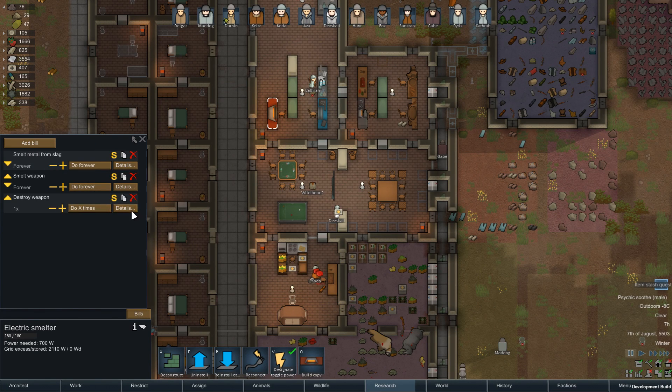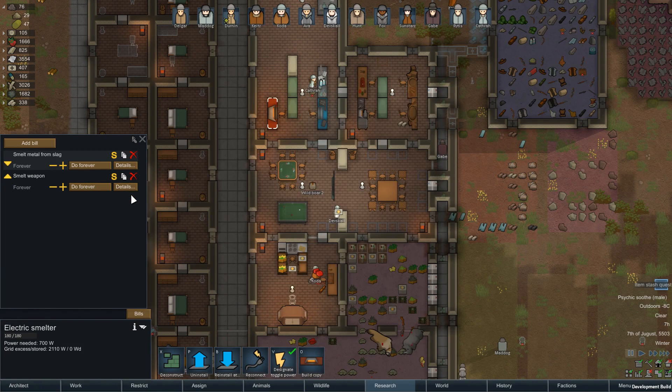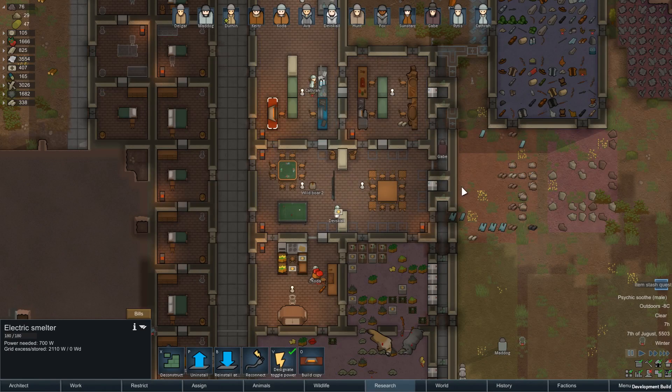Destroy a weapon - what does destroying a weapon do? No resources. Okay, I haven't seen that one before. I'll put the smelt weapon bill up top so that it's a priority versus the other one.